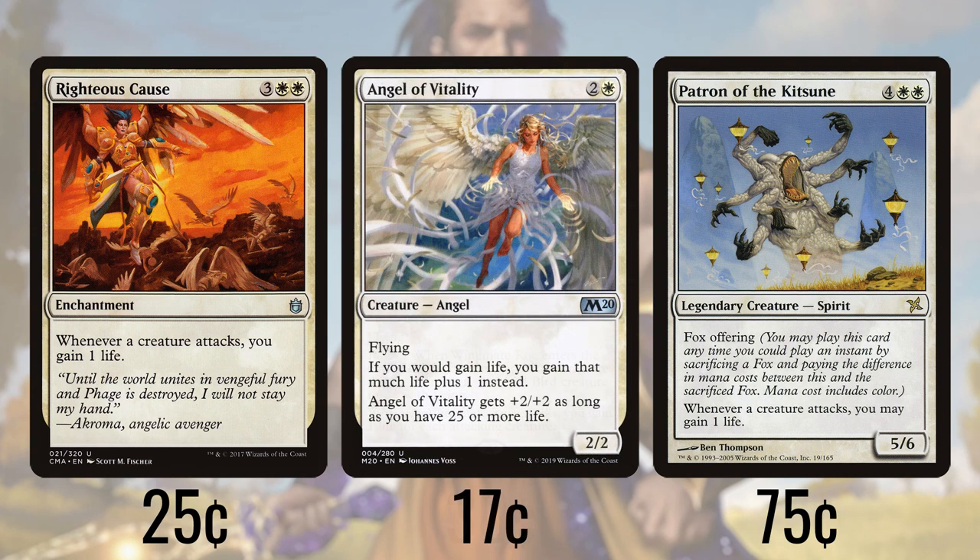Finally there's Angel of Vitality, which says that if we would gain life we gain an additional life also. So long as we have 25 or more life it gets +2/+2. Mostly we're interested in the boost to our life gain, as we're playing lots of individual small life gain triggers, so adding one to each of them is really going to add up.